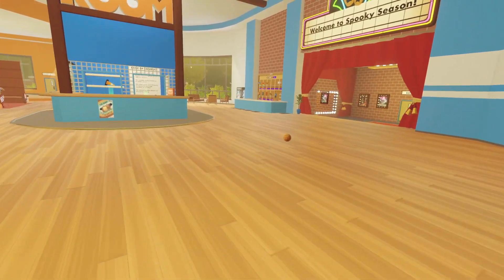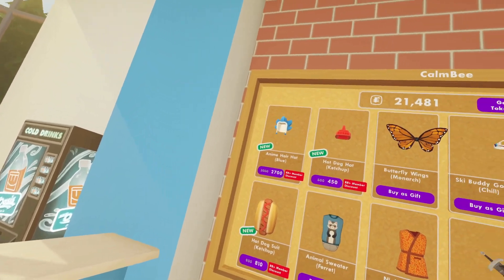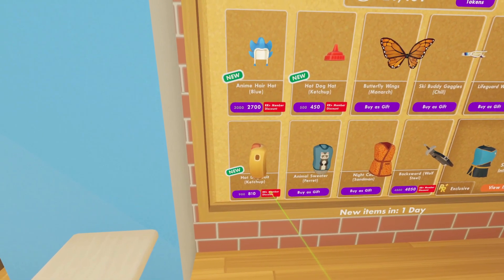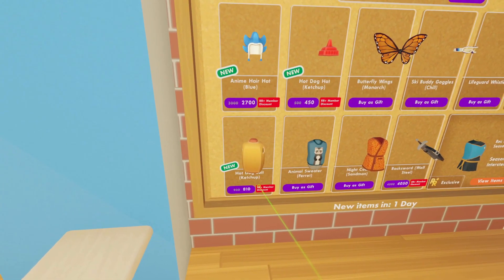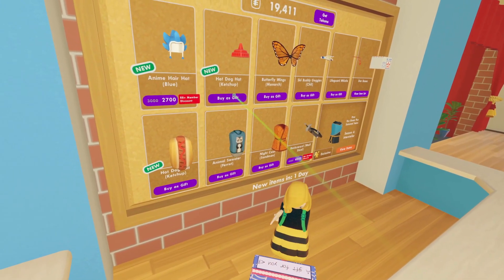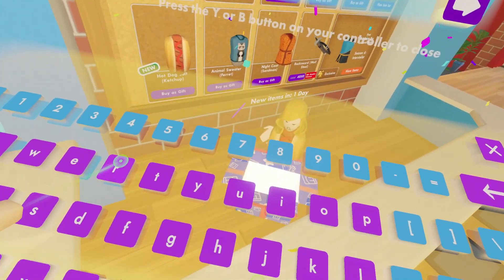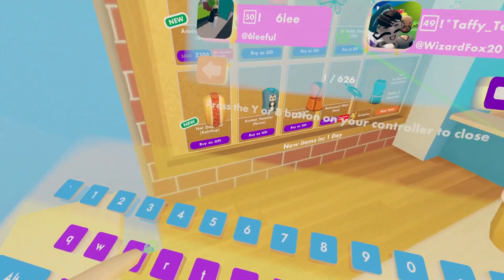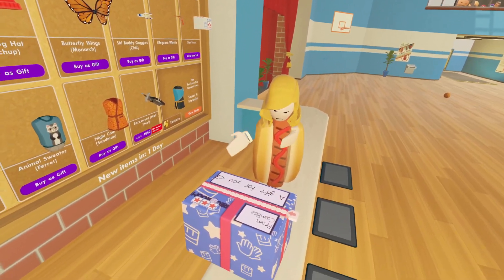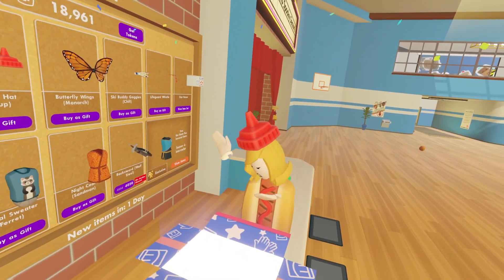Here we are in the rec center — let's go see what's new. They have basketballs here! Oh, they have an anime hair hat — look at the hot dog costume! Do you see this? Oh my god. I'm going to get you a hot dog costume and I'm going to get one too. Oh that's sweet! Thanks! Did I put the lawn one on? Yes! I want to see what I got you — the top too. That is super super adorable!